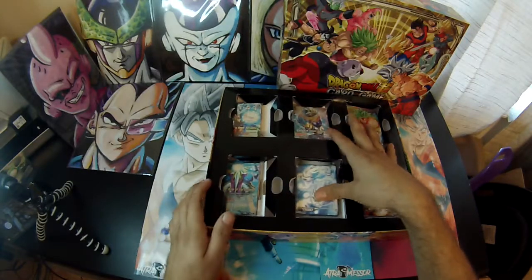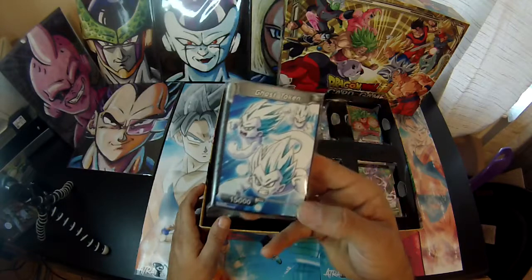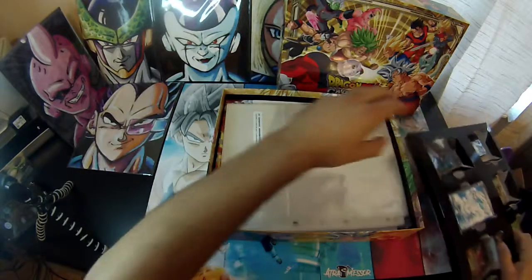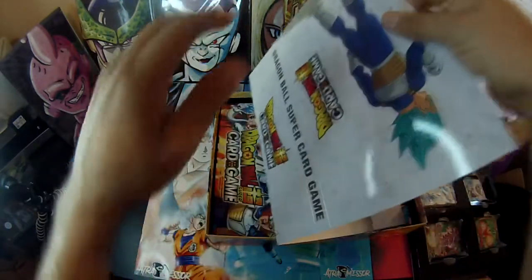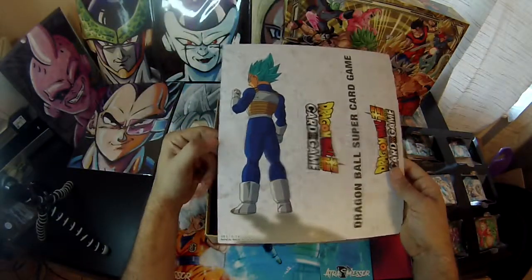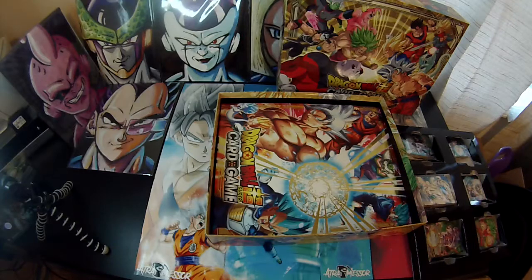We got a lot of cards here, we got ghost tokens. Let's open the other cards last — just pull this out. It comes with pages to put your cards in the binder, which is awesome. I'll set that aside. I believe this is the divider for when you make the box into an actual storage box. Oh, we got Goku and Vegeta and I think Jiren's on it — yeah, Jiren on the inside.